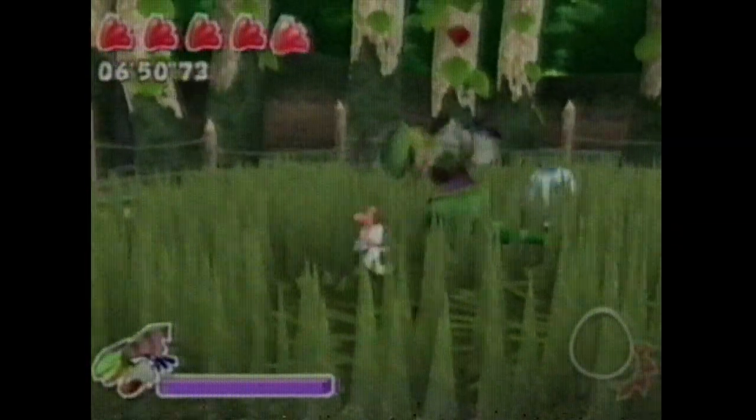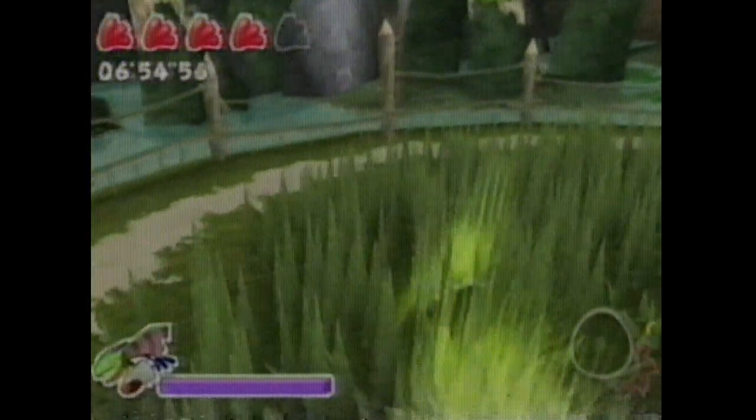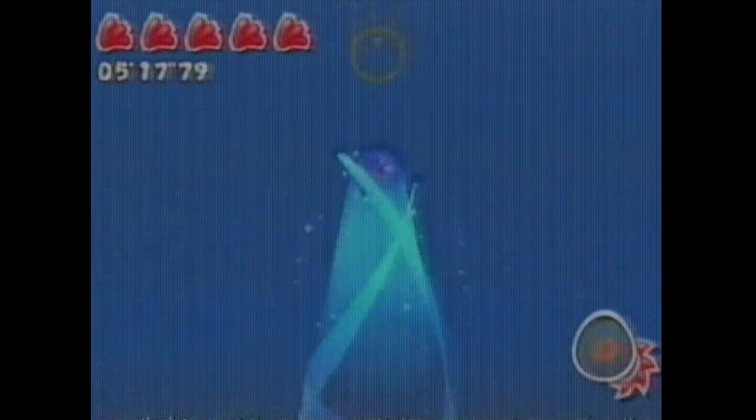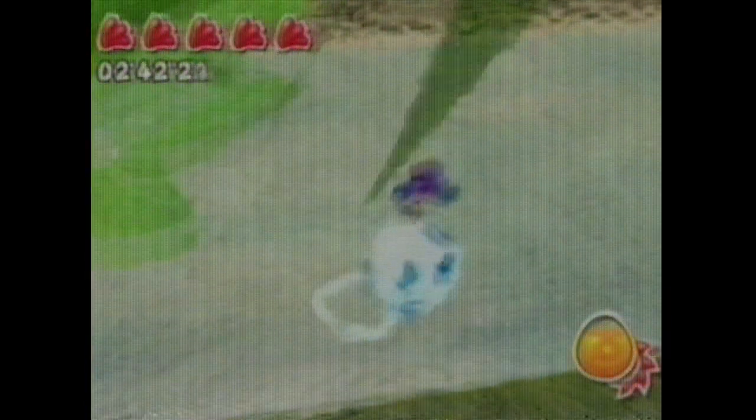If the bright and colorful graphics look familiar, that's because Billy Hatcher was developed by the creators of Sonic the Hedgehog. In fact, this is the first all-new platform game from the folks at Sonic Team since the glory days of the Sega Saturn. And this title does look beautiful.